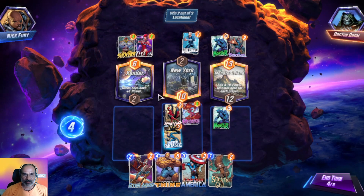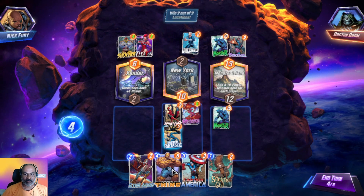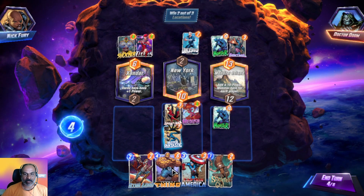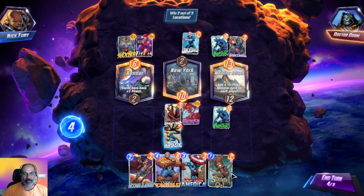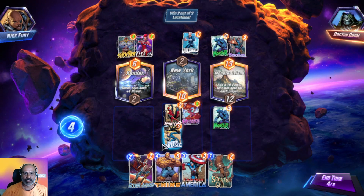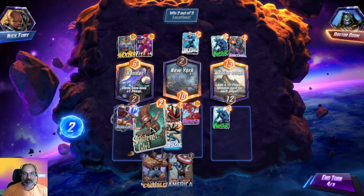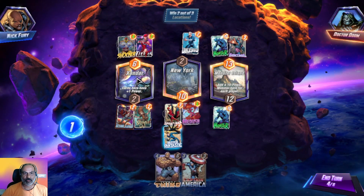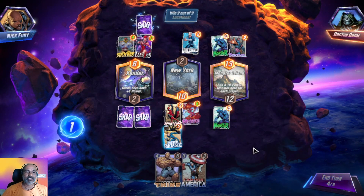Cards here have plus one power. I think we can place either this guy, or for four power we can place two of them. I will go here and place here — four, and we will get one plus four. Let's see what happens.